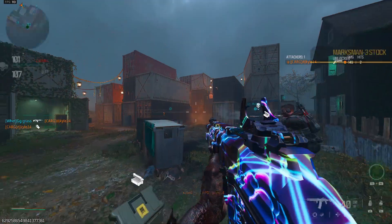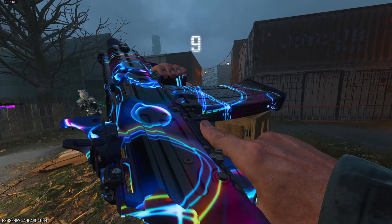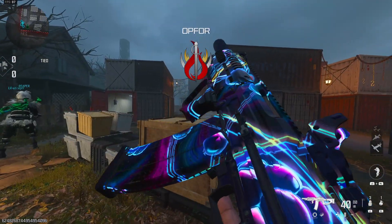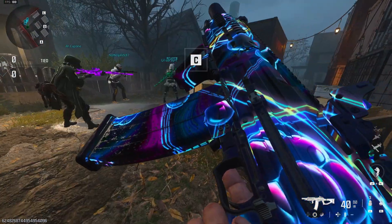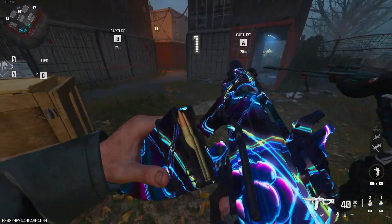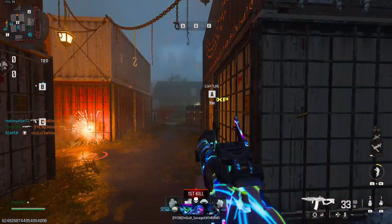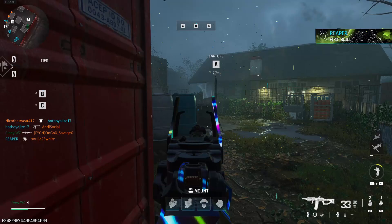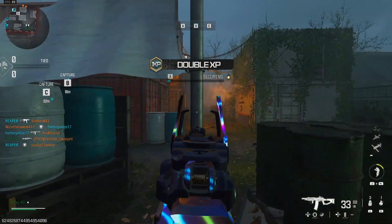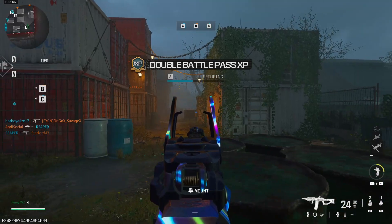All right boys, game number two starting up. If you guys can see, there's a difference here — I got some different attachments. This one lets me ADS a bit faster and gives me a little bit of movement speed. Without movement speed it's gonna be hard — this thing's aim-down-sights takes like an hour, dude, and these guys are moving pretty fast.